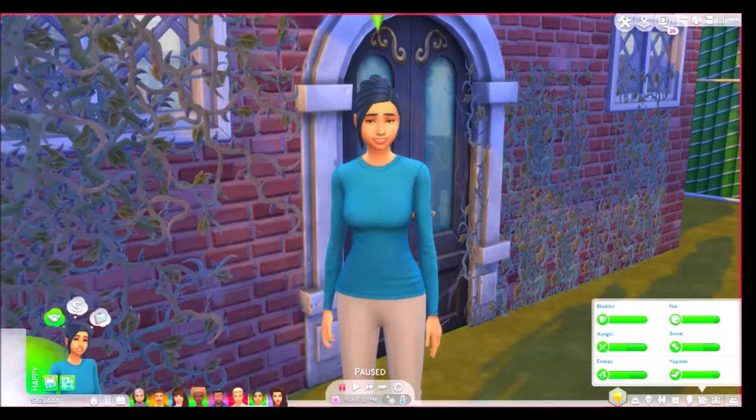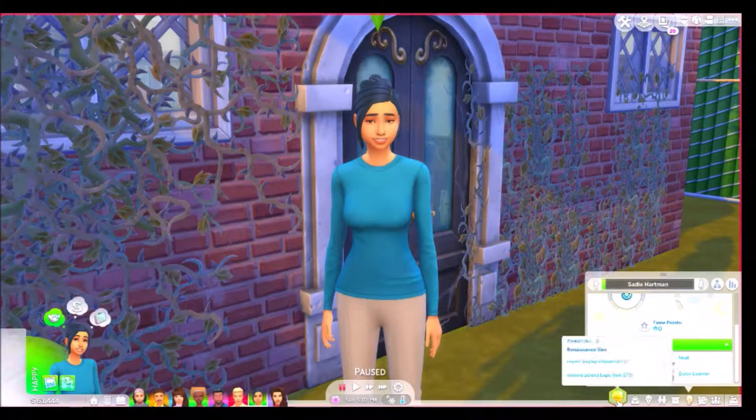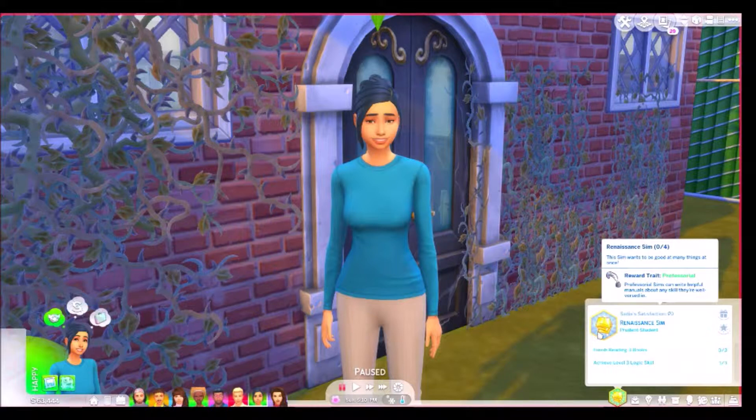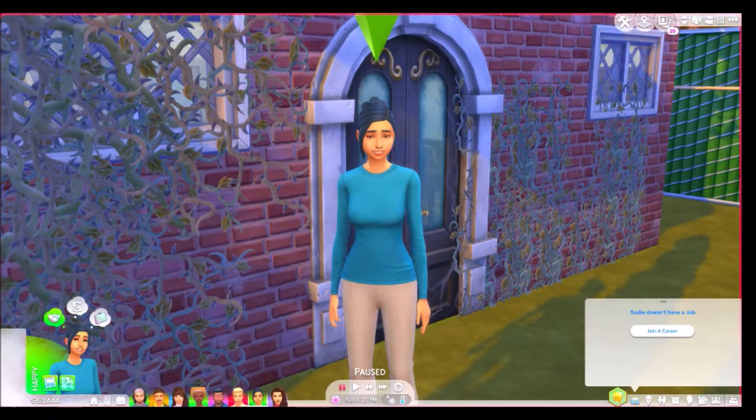This is Sadie — I believe her last name is Hartman. She is a vegetarian, neat, a quick learner, and a bookworm. She's stuck here in the asylum. She doesn't have the erratic trait because she's not insane, but she was placed here — we have to prove she's not insane by completing the Renaissance Sim aspiration.